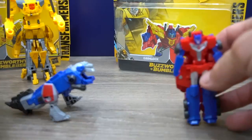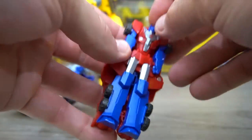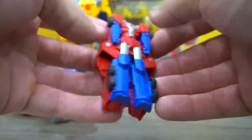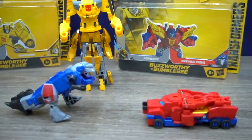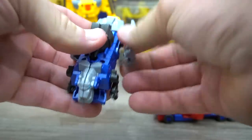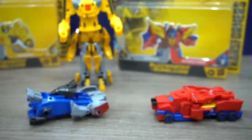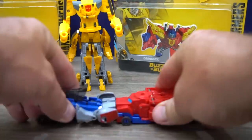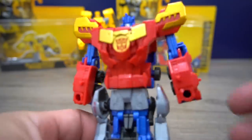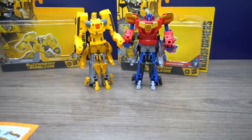Very similar to the crash combiner of Bumblebee and Grimlock. For Optimus, fold this forward and put his head down - he's ready to crash combine. For Grimlock, flip the tail open, bring the hips up on both sides, and flip this down for his feet. Stick them together and crash combine - boom! There's Optimus with the gold. That looks pretty cool. His elbows move too. One last step is to flip his feet open.